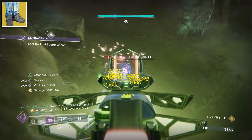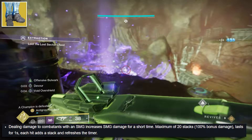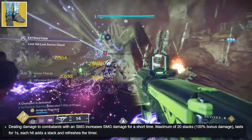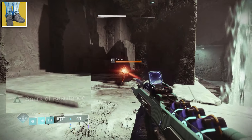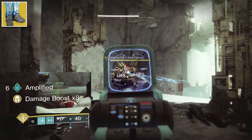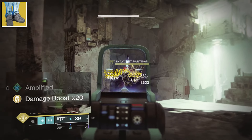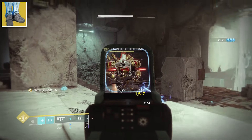Peacekeepers got a substantial buff with Episode Revenant. Dealing damage to combatants with an SMG increases SMG damage for a short time. Maximum of 20 stacks, lasts for 1 second, and each hit adds a stack and refreshes the timer. So if you shoot an enemy, you gain 1 stack, and after 1 second it goes away. Keep consistent damage though and you can get up to 20 stacks.